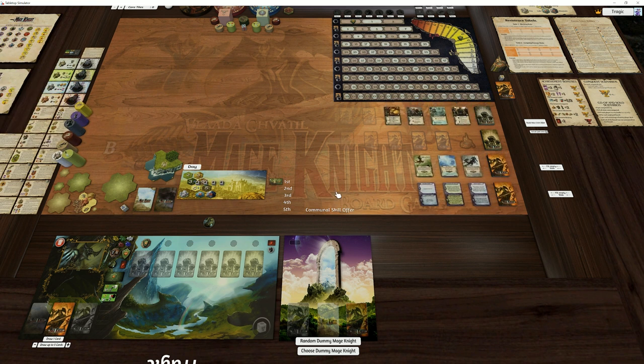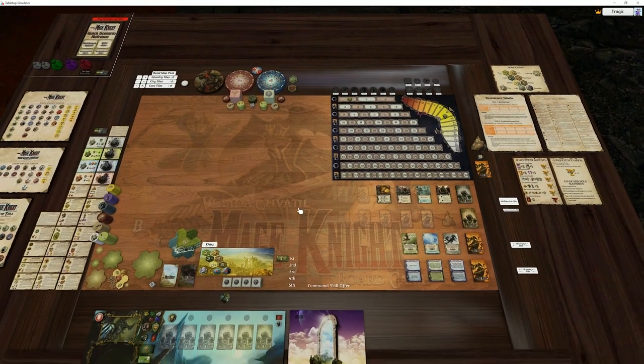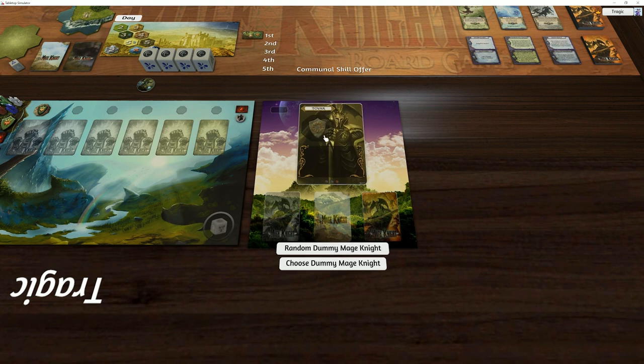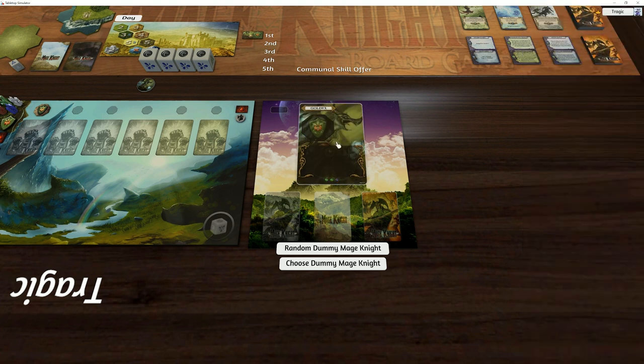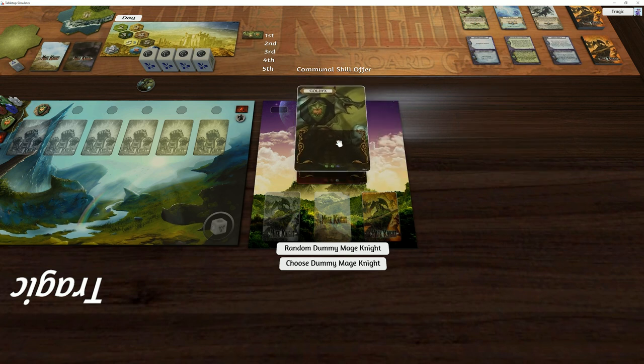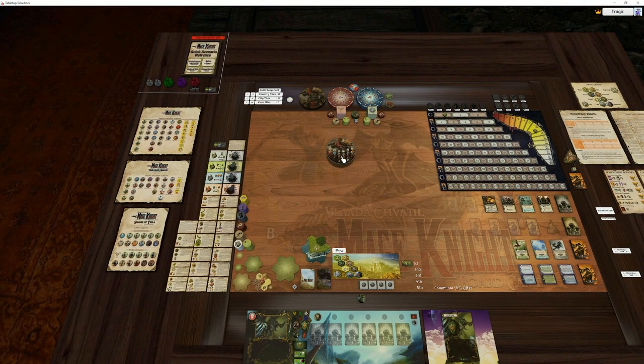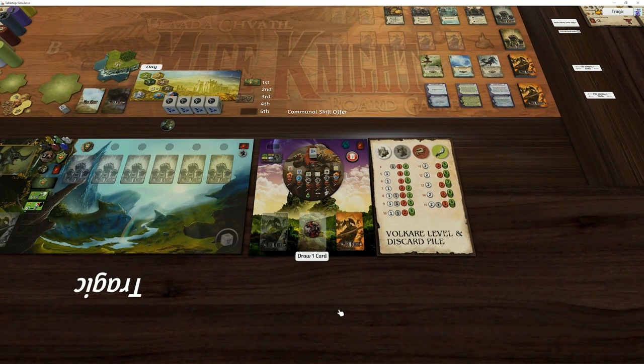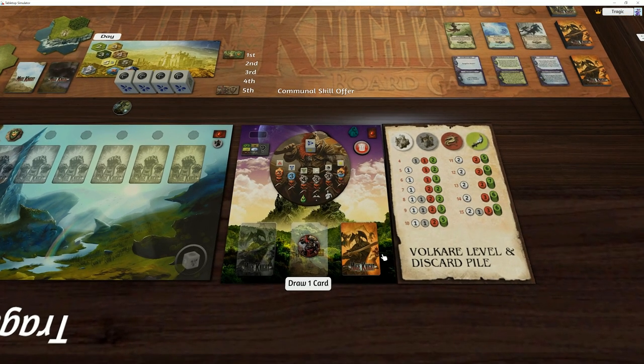Now, when you're playing with the dummy board, you just hit random dummy until you get the Mage Knight you want, or choose a Mage Knight by placing it at the top of the deck or putting a single card on — however you want to do it. Whatever Mage Knight is showing is the dummy it will use. But you can now just drag out the general token from the Volcair bag at the top, then hit choose.